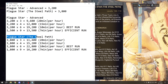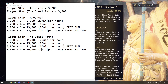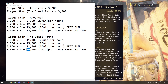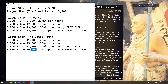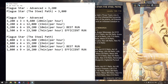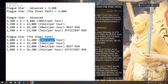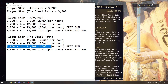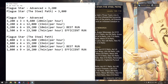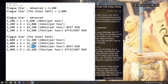This is the same with the Steel Path Advance: 20 minutes, 15 minutes, 10 minutes. My seven-minutes-per-hour efficient run gives you 6200 standing points. Most people cannot do those missions in 15 or 20 minutes, especially solo, and the best possible combination of weapons will only get you to 10 minutes, giving you 20800.